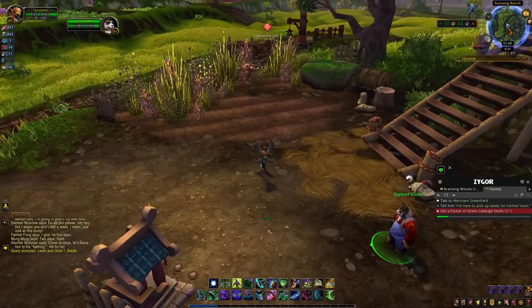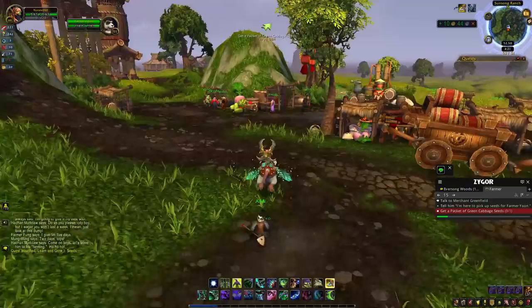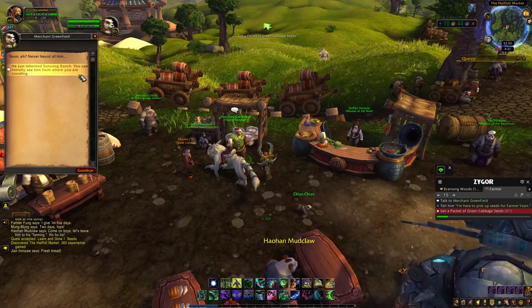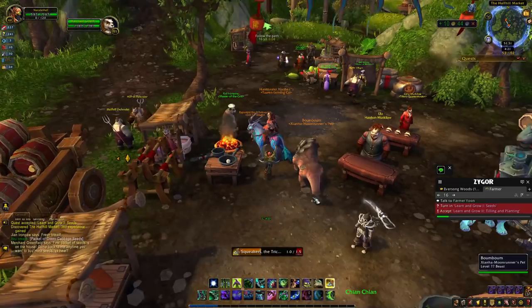Now we follow the path to Merchant Greenfield to get some seeds. Merchant Greenfield is right over here with the little speech bubble above them. We're going to get a packet of green cabbage seeds. I tell him I'm here to pick up seeds for Farmer Yoon who just inherited Sun Song Ranch - you can literally see him from where you're standing. We've got our package of seeds, so we mount up and head back.